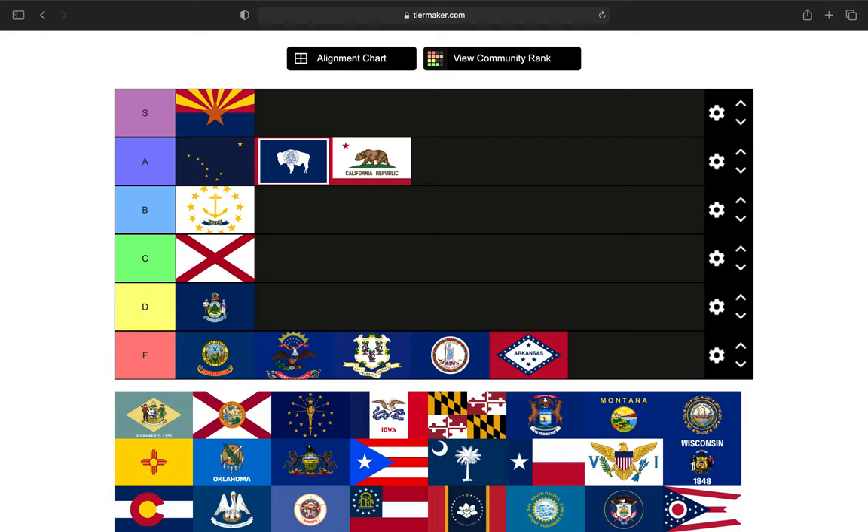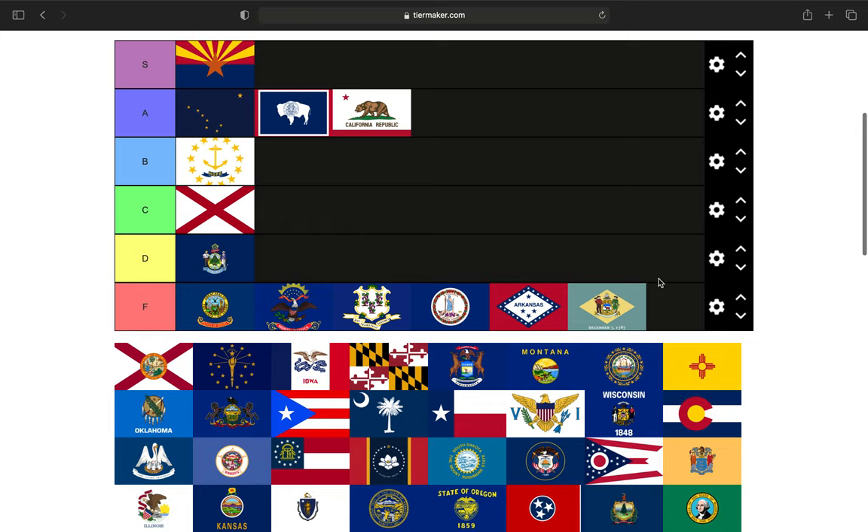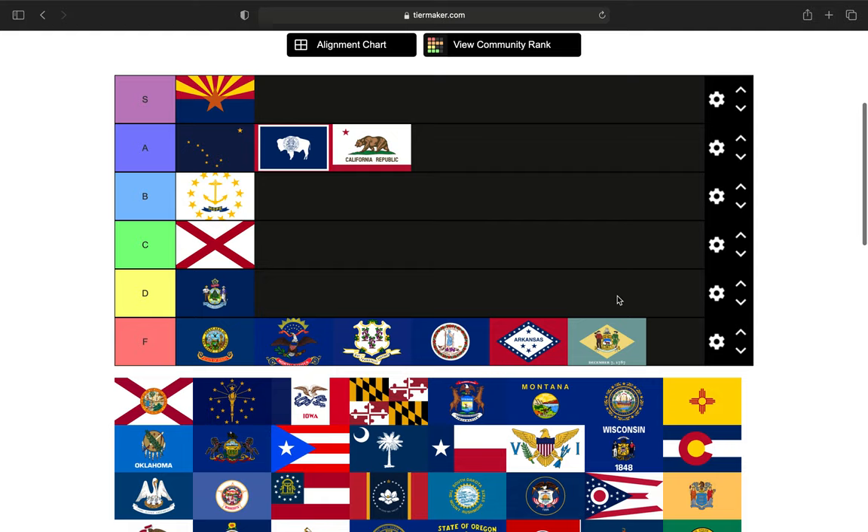Next up is Delaware. I've been to Delaware before — it's a lovely little state. It's the home state of the current president, Joseph R. Biden, as I'm recording this in 2021. Delaware was the first state and ratified the constitution on December 7th, 1787. But I'm just not a fan of the flag — it's the state seal and I'm not a fan of it. If they had that date and something else on it it could work, but it's currently an F tier.